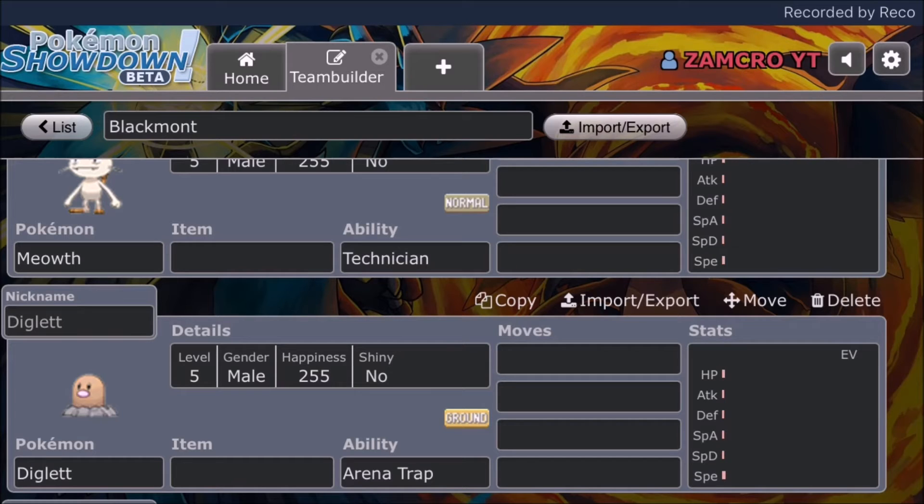It gets Reversal and some pretty decent coverage, but mostly going to be spamming Earthquake and Rock Slide. Maybe Choice Scarf variants, Focus Sash variants, and Z-Move variants — Continental Crush, Tectonic Rage, and Z-Memento could be a really cool thing too. The main idea behind Diglett is to trap things and eliminate them for the rest of my team to put in the work. Its speed stat tops out at 20 speed, which is the highest in the Little Cup format, so it'll always be able to speed tie with non-Choice Scarf Pokemon.